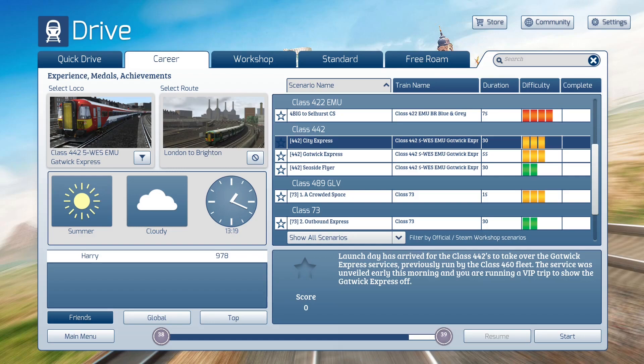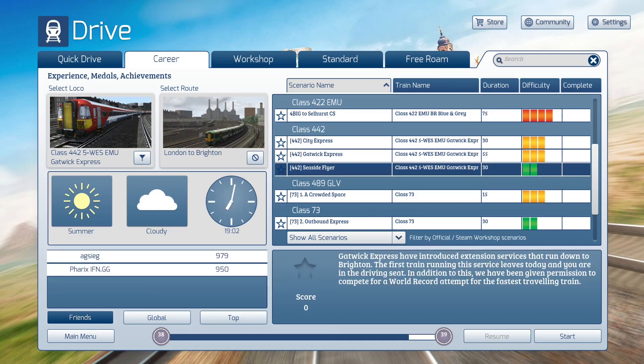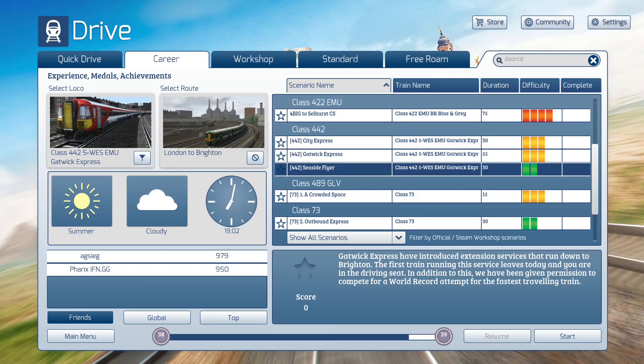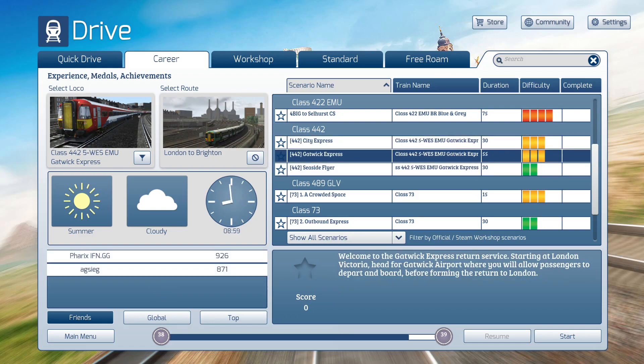So we're going to start with City Express as the first scenario. Gatwick Express is listed as the second but it is also the longest, so I'm debating just doing that one on Sunday as the last one. Then we have Seaside Fire, where we're being given permission for a world record attempt. You'd think it's a full run, but it's actually a back and forth from Gatwick to London back to Gatwick. Interesting variety: one goes all the way to Brighton, one goes Gatwick to Brighton, one Gatwick to London, and one Gatwick to London back to Gatwick.